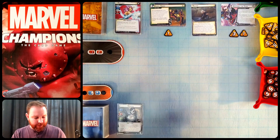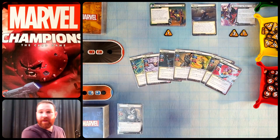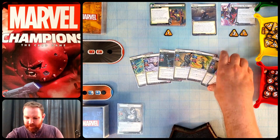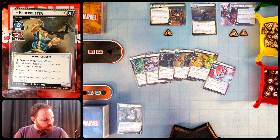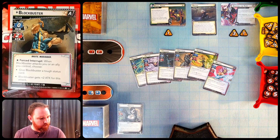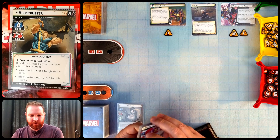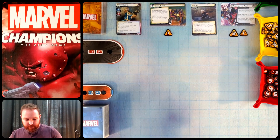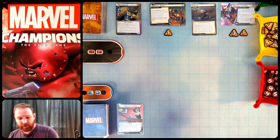I'm going to select which villain we play against first by rolling a d8 — Arclight will be one, going alphabetically. I got two, so Blockbuster is coming out first. He's got two scheme, zero attack with a star — when Blockbuster attacks you or an ally, choose to give him tough or plus two attack, meaning he attacks for four unless we let him become tough. I'll be playing on the A side; B would be expert. Now I'll draw my opening hand of six cards and decide on a mulligan.